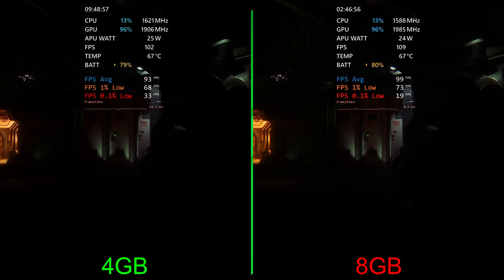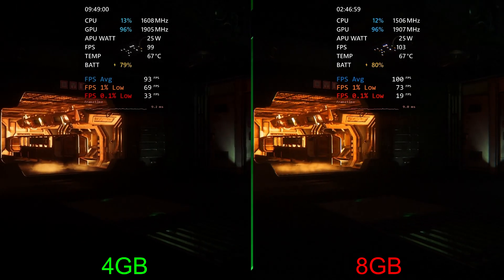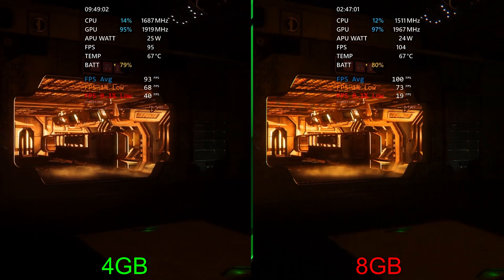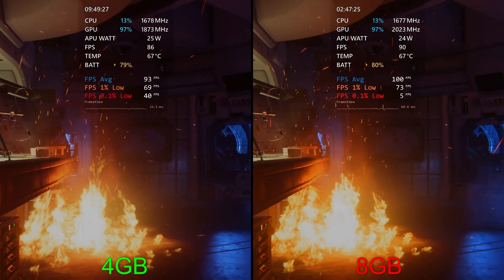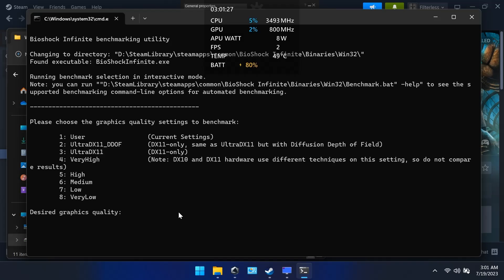The GPU clock is around 2000 MHz on the right versus about 1900 MHz on the left, so the right is running slightly higher most of the time. Wrapping up this benchmark, we've got about 7% higher averages on the right with 8 gigs — 100 fps versus 93, one percent lows 73 versus 69. The 0.1% difference is due to a stutter right at the end, visible on the graph, so I wouldn't pay too much attention to that.